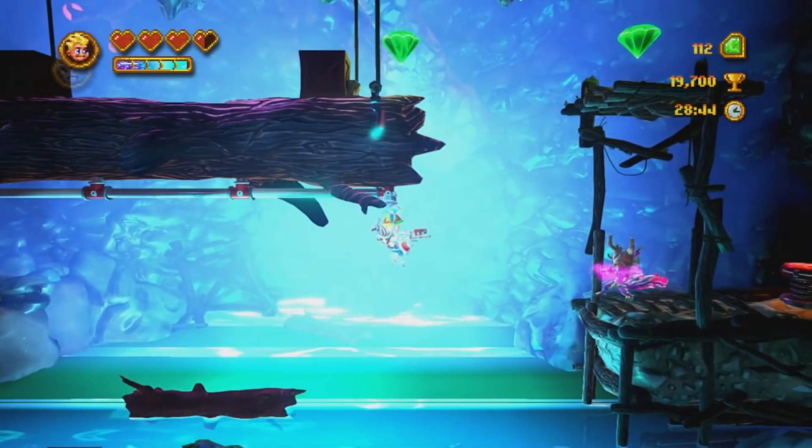Each level is filled with collectibles and tons of secrets to keep an eye out for. There are bonus levels where you're on a pogo stick trying to bounce your way up a set of platforms — very much reminiscent of the classic Commander Keen as well. The game also has a ton of humor thrown into it. There's even an option at the beginning of the game to switch it from kiddie mode to adult mode, so you get all the curse words, dirty jokes, and really dark humor from time to time.